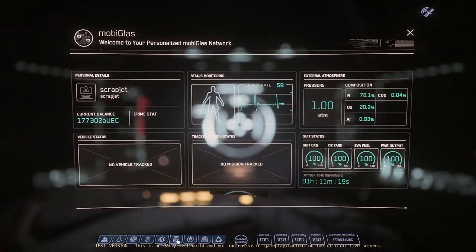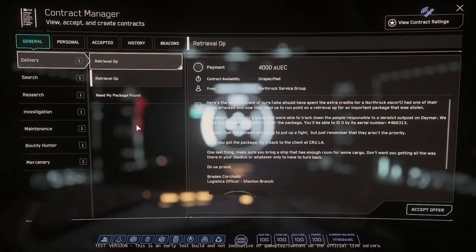Today I thought I'd start running through several of the new missions around Crusader. So let's go ahead and choose this one — it's a delivery retrieval op mission. It's only 4,000 credits. How hard can it be? And we get to check out one of the new derelict outposts on Daymar, so that sounds cool.